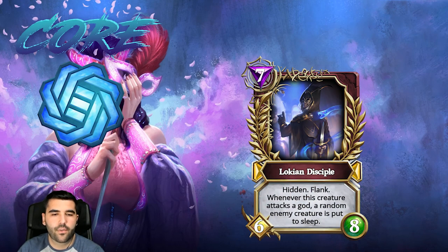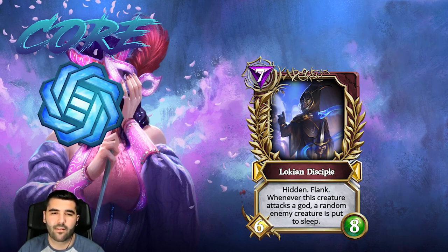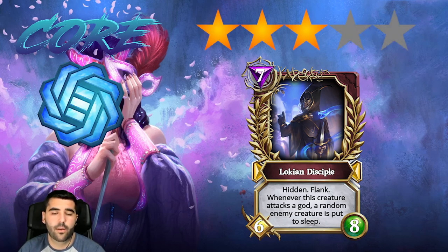Then we have a creature where whenever it attacks, a random enemy creature is put to sleep. It has hidden and flank. I think this card is fairly slow for what you get — seven mana is not that great. I would put it at six mana to be viable. Other than that I'm going to give it three stars — it's an okay card.